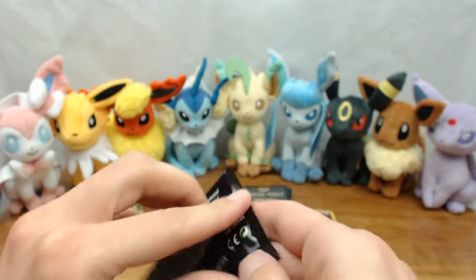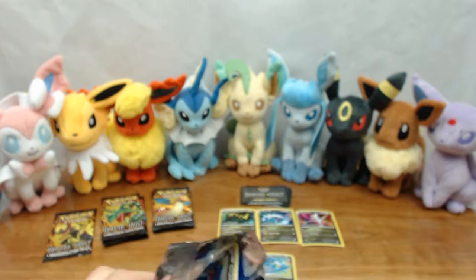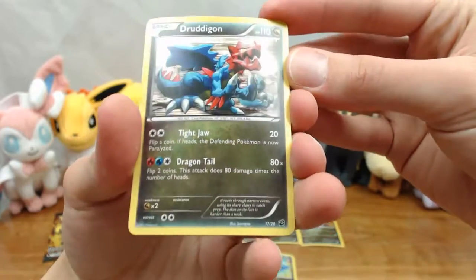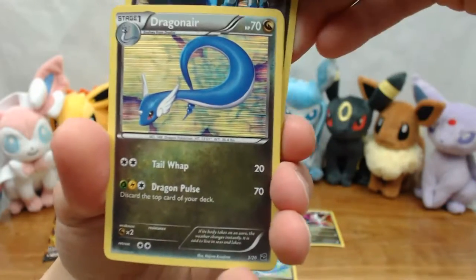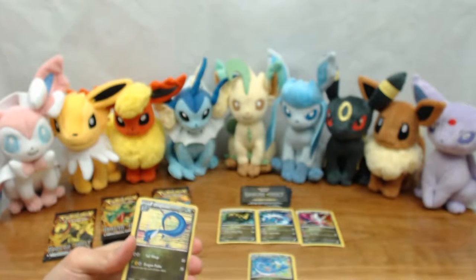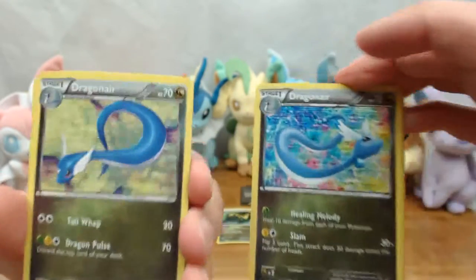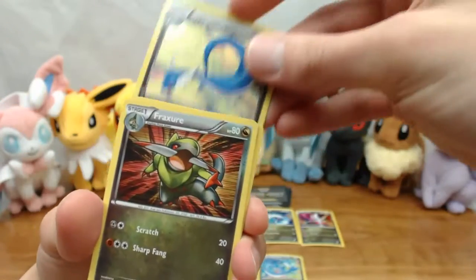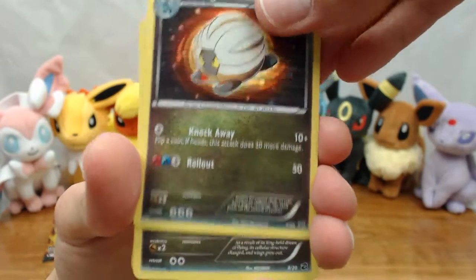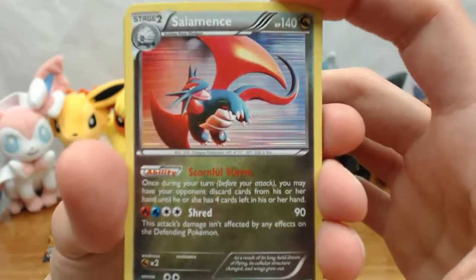Our second pack from one of the blisters. We've got Druddigon — the non-stamped version. Let's start going through this: we've got another Dragonair, and you can see they have multiples of each. There are two different kinds of Dragonair in this set, for those wondering. We'll get Fracture again, then Shelgon, and Salamence. Oh, these are awesome cards.